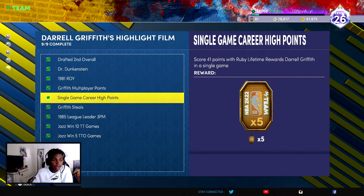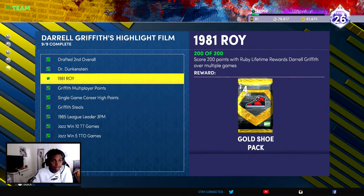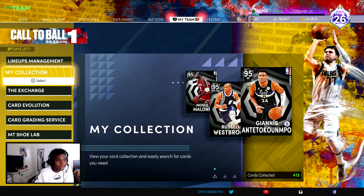What I did was go to a Domination game and just shot with Darrell Griffith the entire game. Getting 41 points in one game is pretty simple that way. Then for these two — score 200 points with Darrell Griffith over multiple games, and the 75 points challenge — just go to Triple Threat Online first to knock those out, then go to Triple Threat Offline to finish the rest. Once you finish all those, you have your Diamond Darrell Griffith.